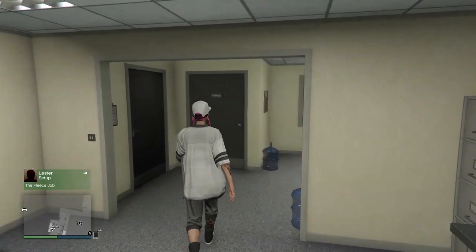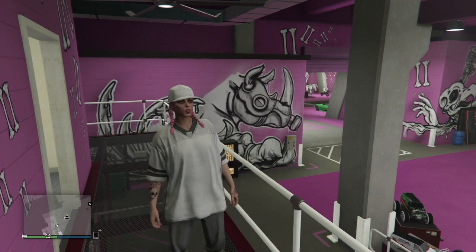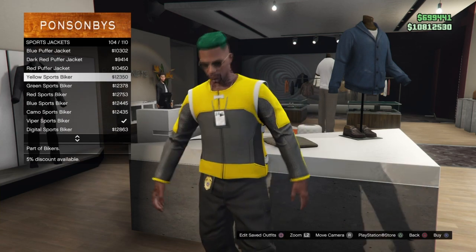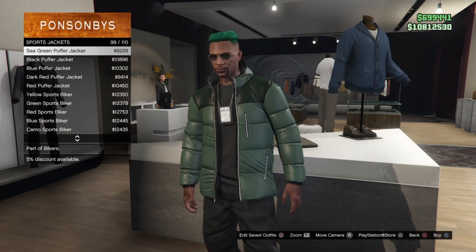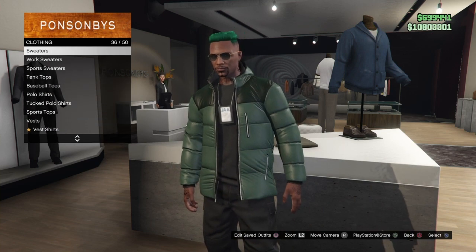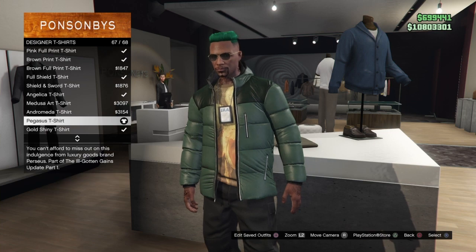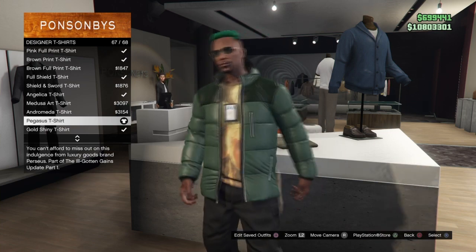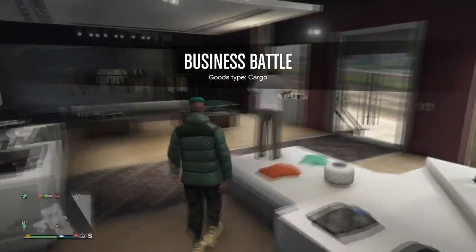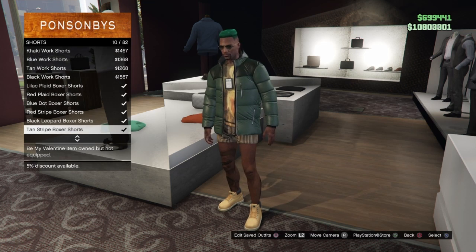Now we're going to swap over to our male character to do the transfer components glitch so we can merge the white joggers onto the outfit. Go down to the clothing store and place the following components on your male character: First, put on the Sea Green Puffer Jacket from the sports jackets section. Next, go to designer t-shirts and put on the Pegasus T-Shirt. Then for the white joggers component, go to Shorts and put on the Tan Striped Boxers.